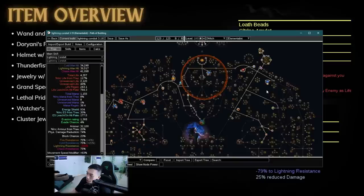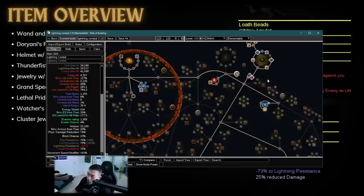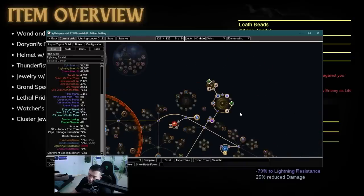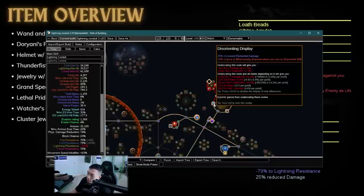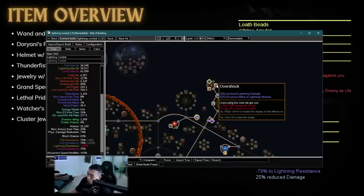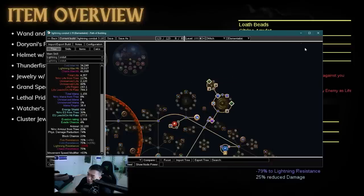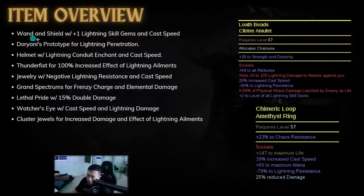He runs one cluster jewel, which is interesting because most builds with insane PoE Ninja DPS run a lot more cluster jewels. Without a crit build, jewel sockets actually lose a lot of their value — usually for crit builds you want to stack 50 to 60% crit multi per jewel. He's running this cluster because it gets increased effect of lightning ailments, Blind, another lightning damage node, and Overshock, which gives lightning damage and increased effect of lightning ailments.